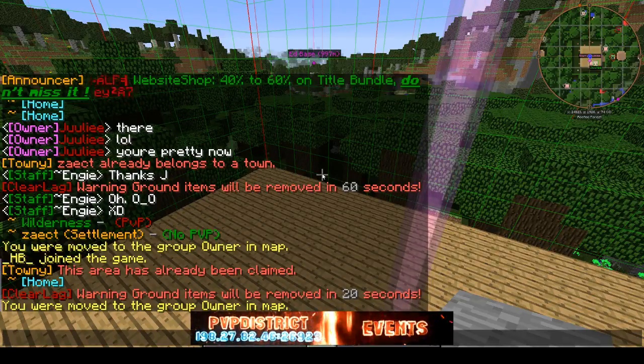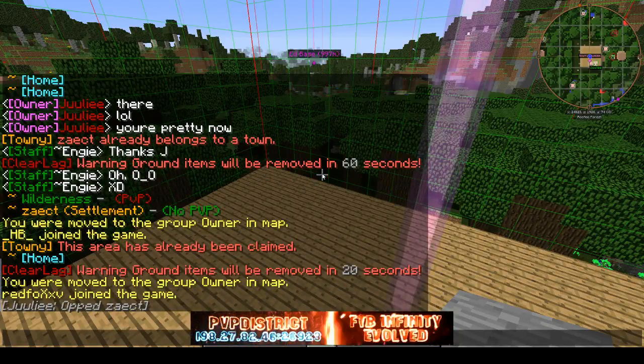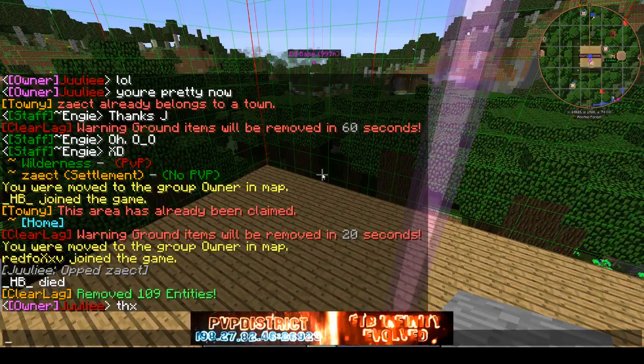So players that are inactive and leaving the server — when their storage runs out of coins, people will actually be able to loot their base. This is one of the best reasons we're actually using Towny, because if inactive players leave, you can actually take their stuff.